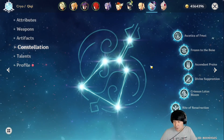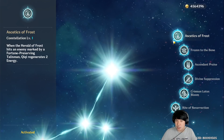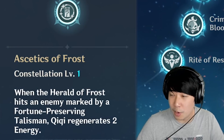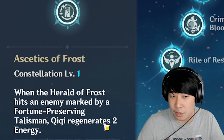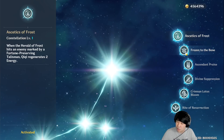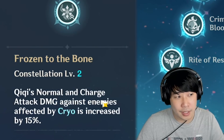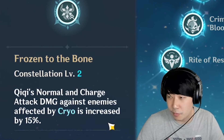Right now I have her at max constellation, but we are just gonna ignore those bonuses from the constellation. The C2 is not that great for her. It says when her Q mark is on the enemy and her E hits the enemy, she gets two energy. I didn't really see a lot of effect from this. The second one says her normal attack and charge attack damage against enemies affected by cryo is increased by 15%.